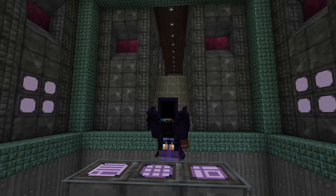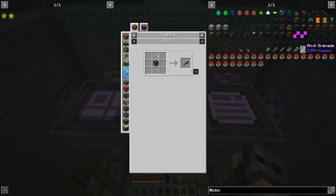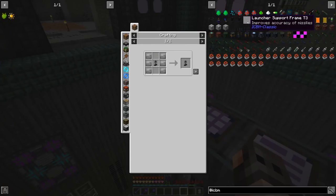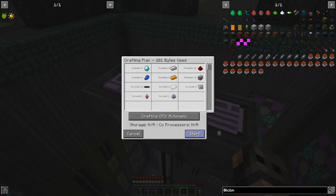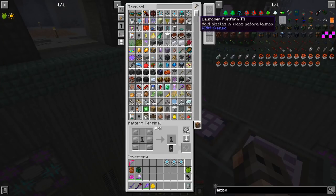We have all the explosives on auto crafting — if you add one string it will be a grenade, and if you add a rocket module it will be a missile. We need to start with the launcher support frame, which requires a Lapitron Crystal — not that bad. Then we're going to need the platform as well. The tier 3 requires something extra — but it's okay, I can do that.